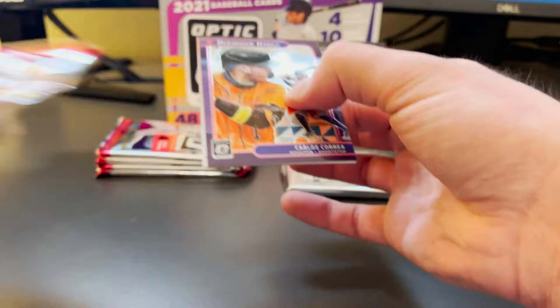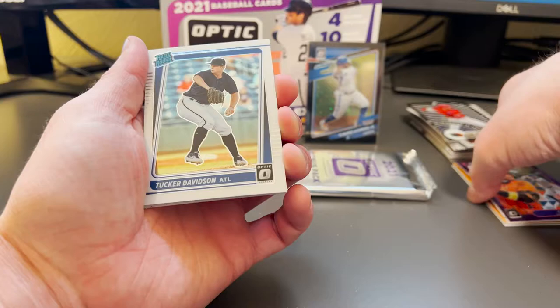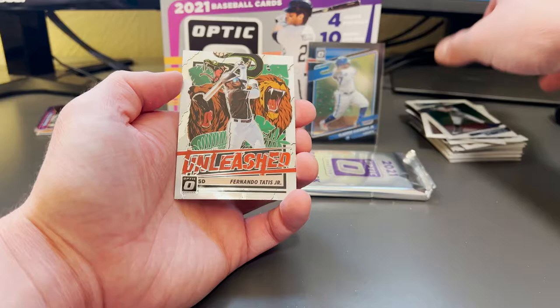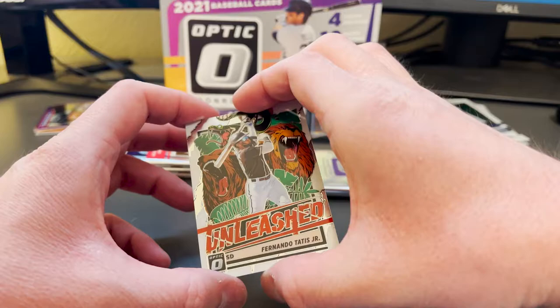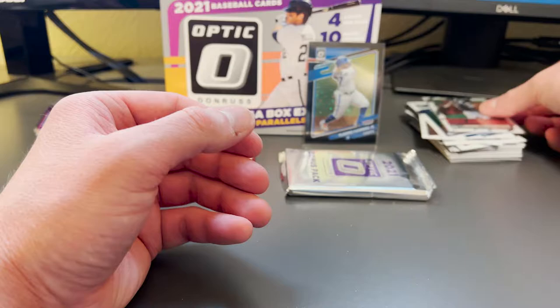Still really like that Vlad Jr. card — super nice. It looks like we've got our auto in there, so I'm going to set that aside for last or at least the last base pack. Here's a Tucker Davidson rated rookie for Atlanta, a Brandon Lao, Jean Carlos Stanton for the Yankees, and a really nice Unleashed card. I didn't end up pulling one of these out of the hobby box of the regular Donruss I opened, so I'm pretty excited to have one. The Unleashed set — I think there are only 10 cards in the subset — and this Tatis one looks really solid in person. Obviously Tatis is one of the faces of baseball.